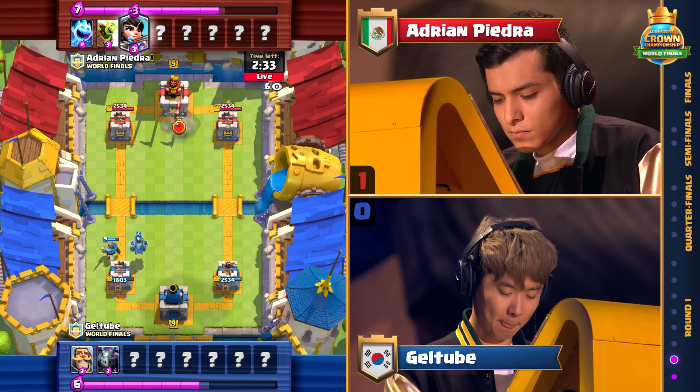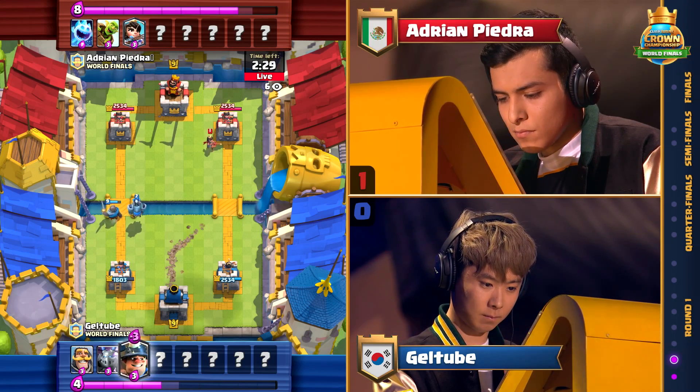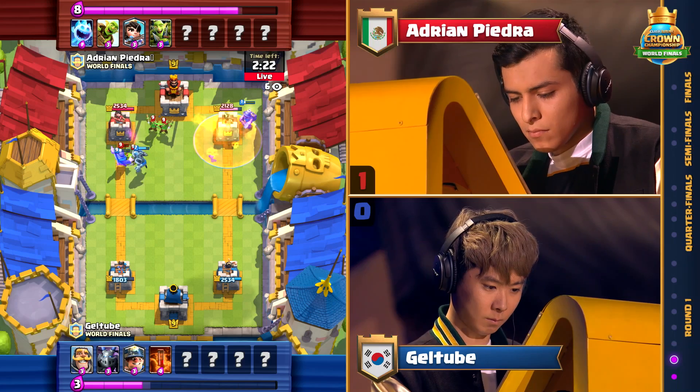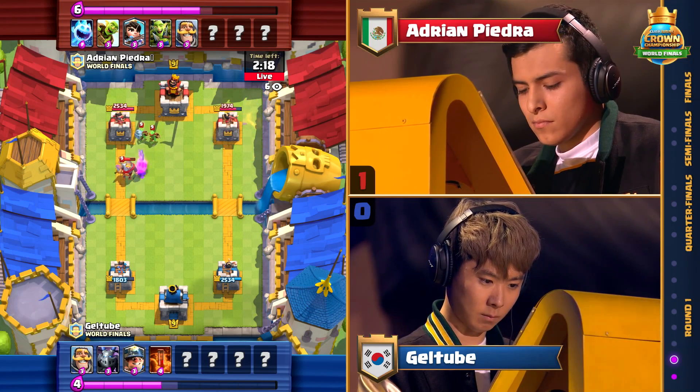Here's what we're looking for: we have Goblin Barrel, we have Princess, and we have Goblin Gang — three cards, all three very vulnerable to small spells, but super powerful on their own. Adrian Pietro's going to try to bait a small spell out of his opponent's hand and then go all in with cards like Goblin Barrel, Goblin Gang, and Princess to punish on the tower.